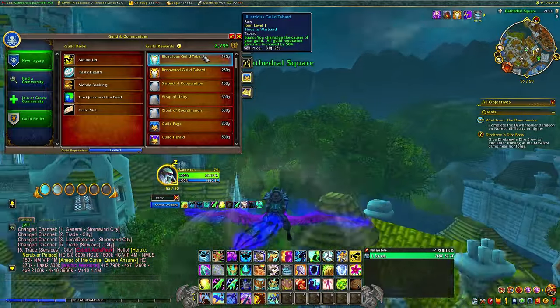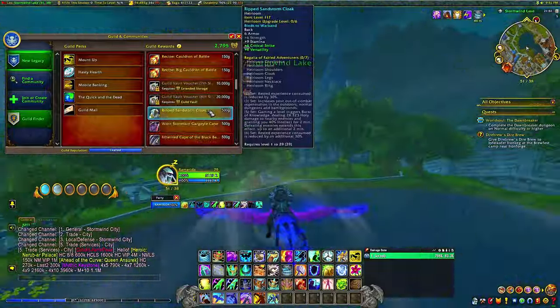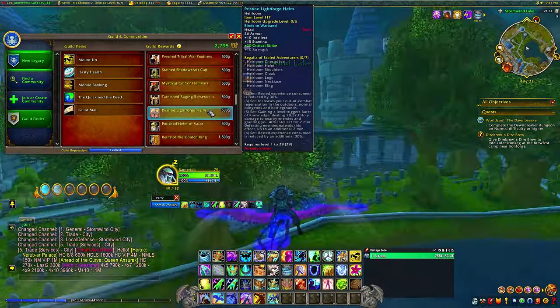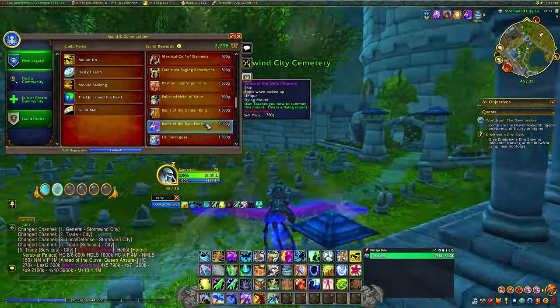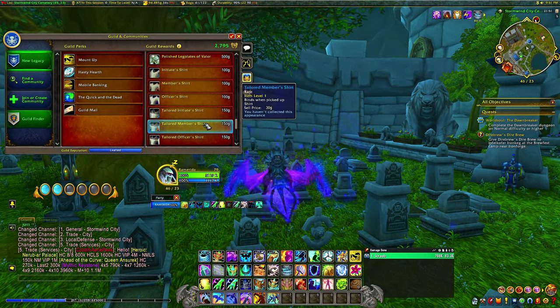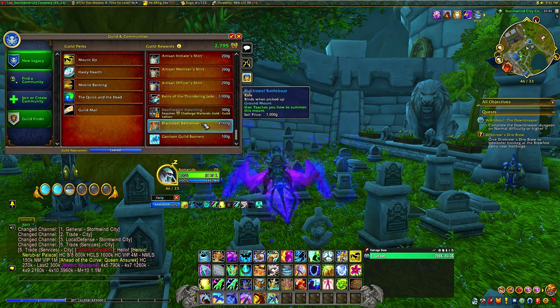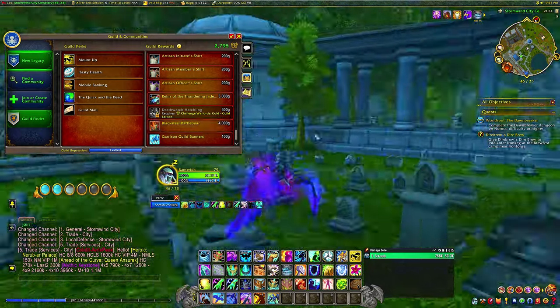That's right, if you're in a guild, you should open the guild tablet and take a look at the rewards. You'll find different kinds of shirts, armor, a lot of toys and goodies. But what you're also going to find is, whenever your guild completes a big achievement, that comes with a mount reward that you can buy once you are revered with your guild.